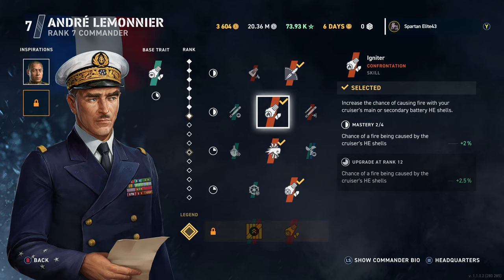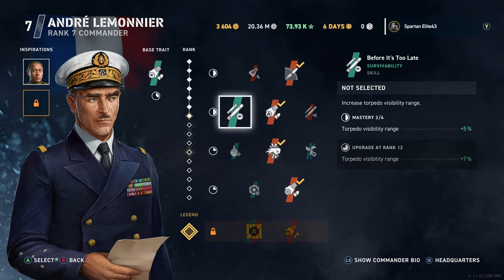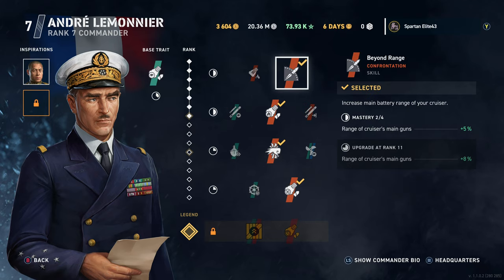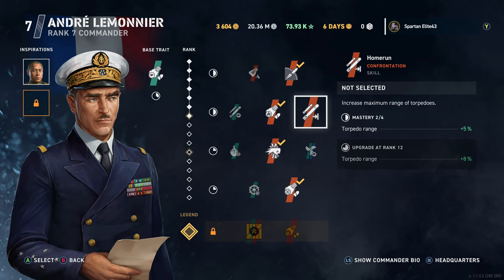Moving on, we've got Igniter — chance of fire caused by cruiser HE shells at 2%, which goes up as you max it out. You also have Torpedo Range increased by a significant amount: 5%, going up to 8% and probably 10-12% beyond that. Not bad — actually a good option if you're going for a cruiser torpedo build.